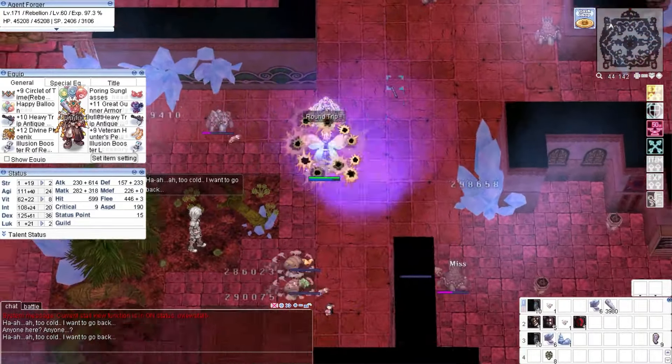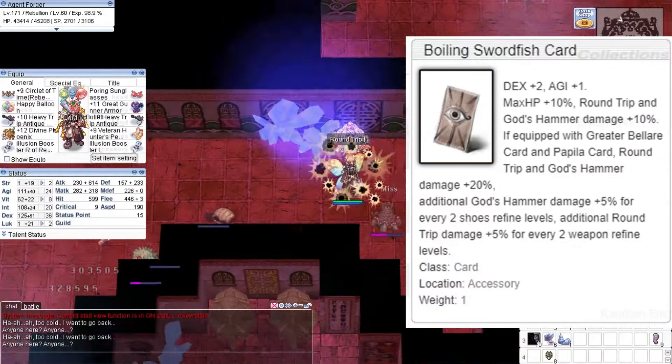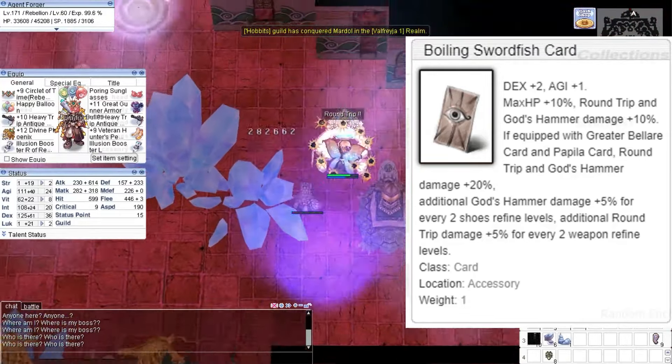If you are wondering why my other accessory has no card on it, the answer is because I haven't got one more Boiling Swordfish card to use for it. Sadly, my luck is sometimes not active when hunting the cards I need.